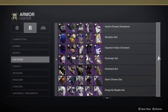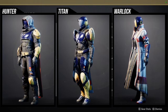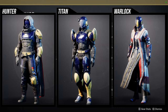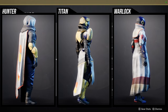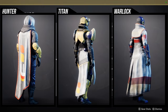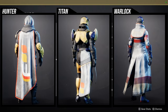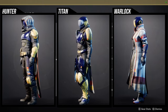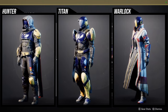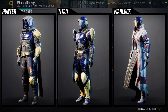For the Simulator Suit Hunters — the helmet, arms, chest piece, and cloak are all worth picking up; boots I don't personally care for. Titans — I actually like the helmet, chest piece, arms, and boots a lot; the arms are the weakest piece but everything else is really cool. Warlocks — the chest piece is great, the helmet is decent, but arms, boots, and bond are pretty boring. All of this also applies to the Exodus Down version, which shaders better.